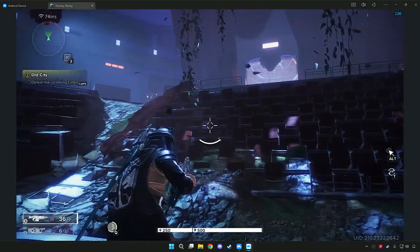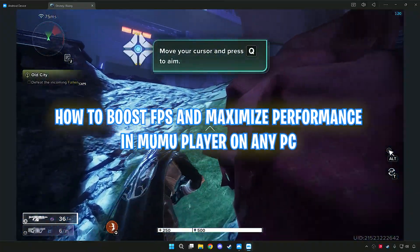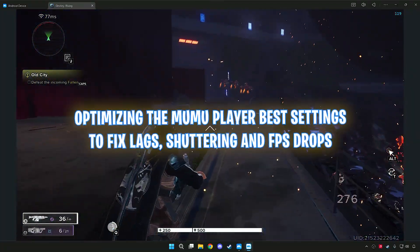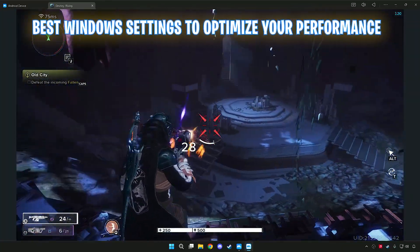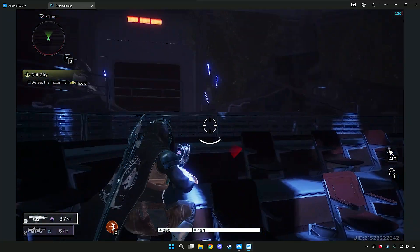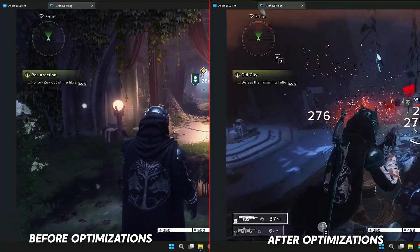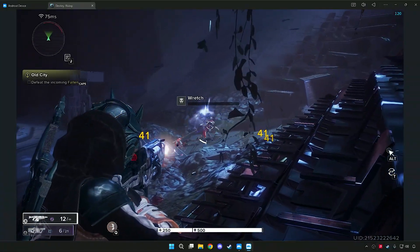Hey guys, what's up? Hope you're all doing great. In today's video, I'm going to show you how to boost FPS and maximize performance in MuMu Player on any PC. We'll start by optimizing the MuMu Player best settings as well as best Windows settings to optimize your performance, then move on to the best Destiny Rising settings to fix lag, fix stuttering, and FPS drops, so you can achieve the smoothest gameplay and the highest FPS possible. Here's the comparison of performance before and after these optimizations.